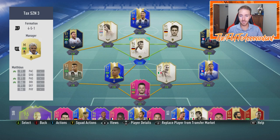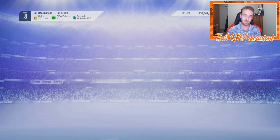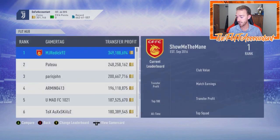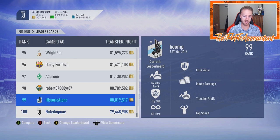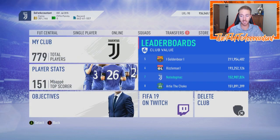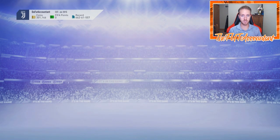I did a video earlier this week about reviewing end game squads — that was really cool — but I wanted to make one for my own squad and club. This is what I've been able to amass as a top-100 trader. I haven't traded in literally three months — hanging on by a thread at number 100 — but the club sits at about 79 million transfer profit. Maybe I'll hit 80 by year's end. That's basically my end of FIFA 19 club tour.